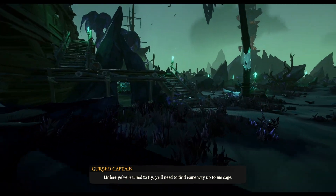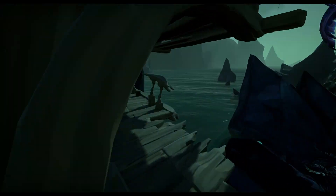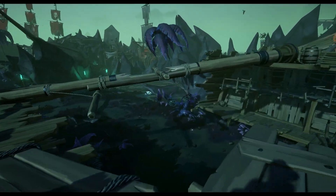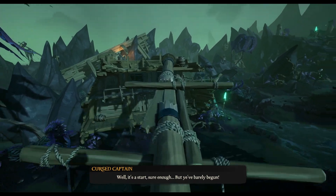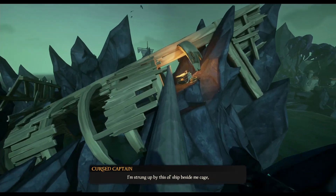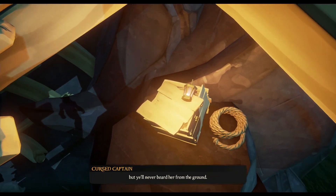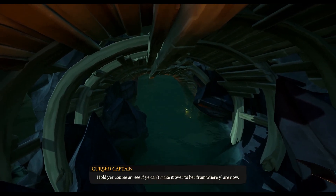There's this ship over here. Just go up the stairs underneath his cage, up the stairs and around. If you already know how to do this, you can skip this part of the video — I'll leave a timestamp down below if I think about it. Go across this, then go over here, and then we'll jump down here. Then we can jump into the water.